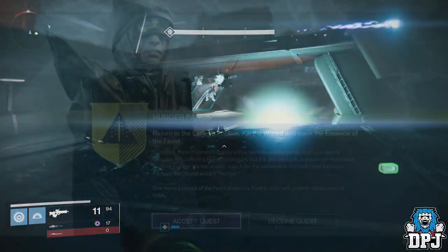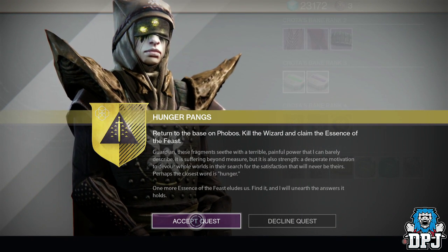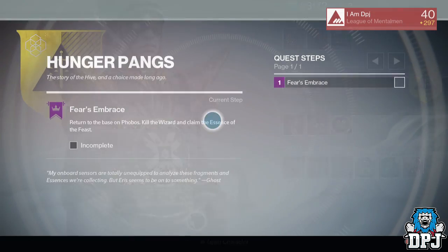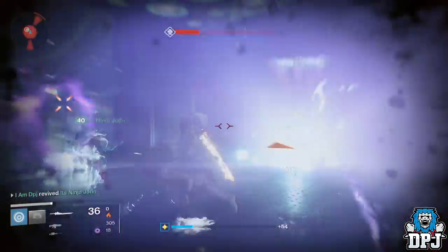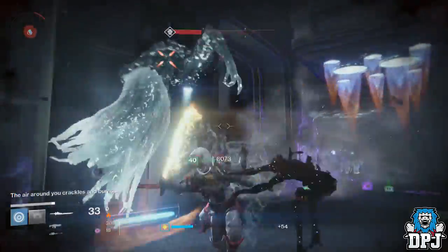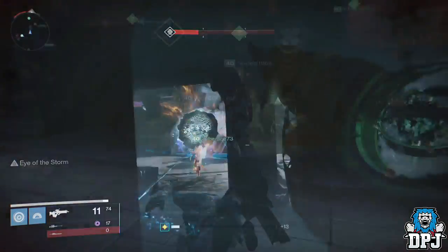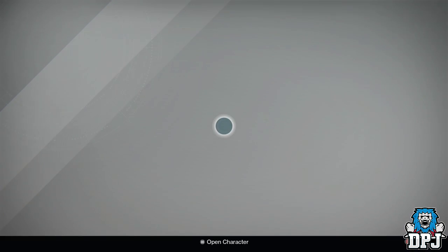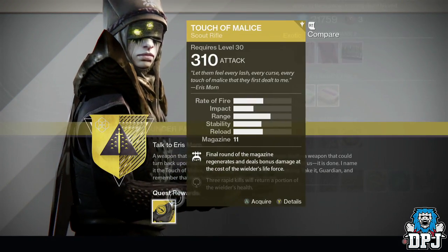For the final part of this quest, you have to travel to the base on Phobos and kill the wizard, which will spawn after getting an Echo of Oryx's health down to a certain amount. I'd suggest getting a few friends to help you here as this can be pretty hard. Once you have killed the wizard, you can back out and head back to Eris Morn, where the Touch of Malice will be waiting for you.